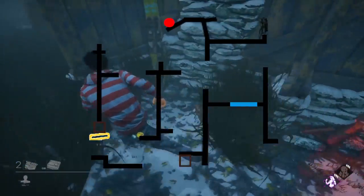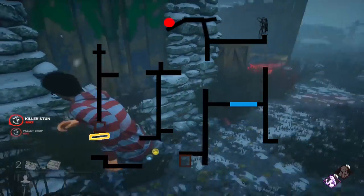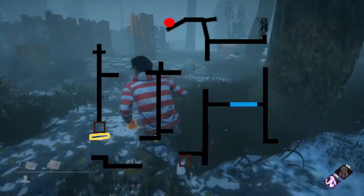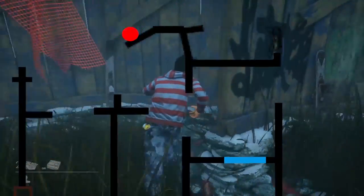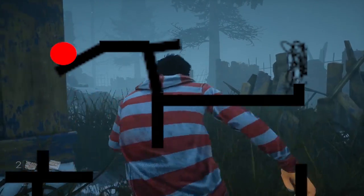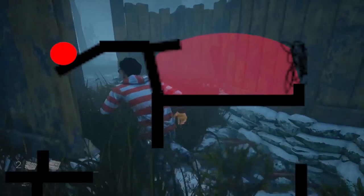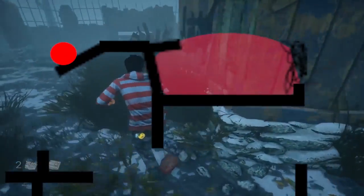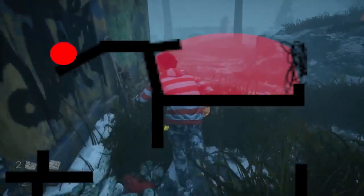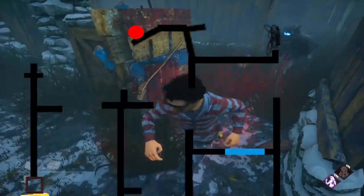This jungle gym is particularly underrated because most survivors and most killers don't know it well, so knowing this diagram gives you a significant advantage. The most confusing part is the top section with diagonal walls — this confuses survivors especially when they get caught up in that pocket. They think it's an entrance, get stuck, get confused about orientation, and just stop moving. Anyway, let's talk about how to loop it.